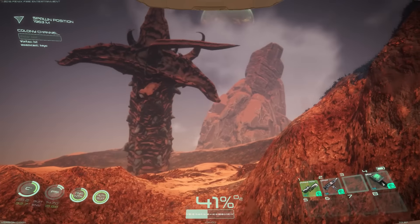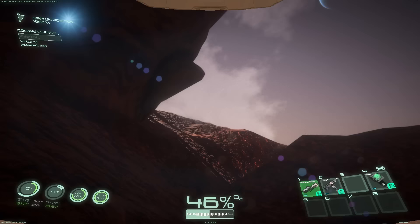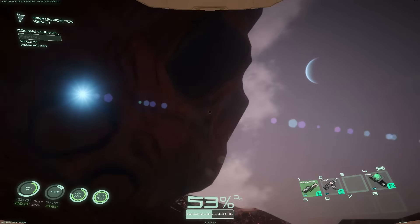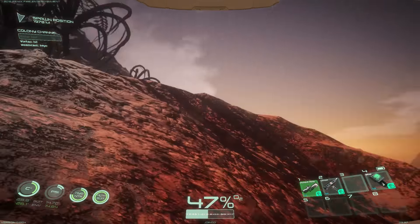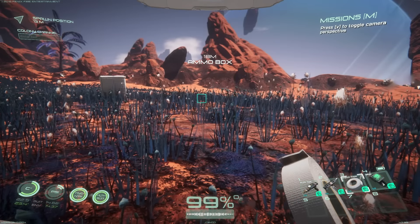Coming up on Osiris New Dawn - a big sandworm coming down on me! It landed right over me. Oh my god, I see it. Wow, it's a big one. Does he leave a tunnel? Does he just go into the ground? I think he just goes into the ground. He's massive. Yeah, it's huge - he went right over me and landed right by me.